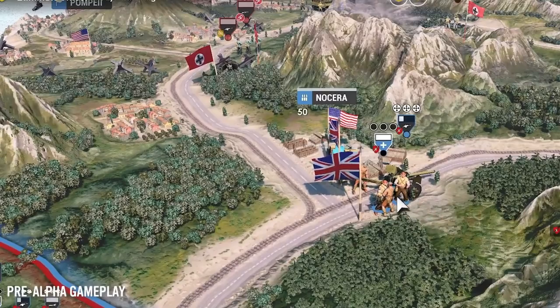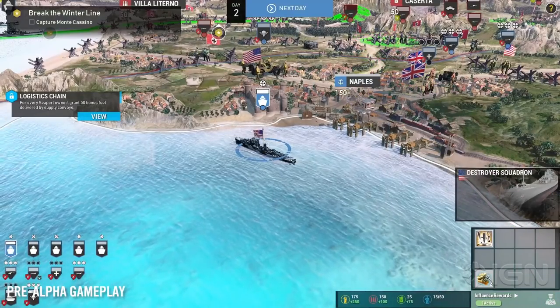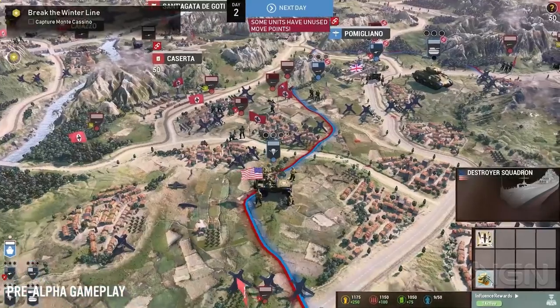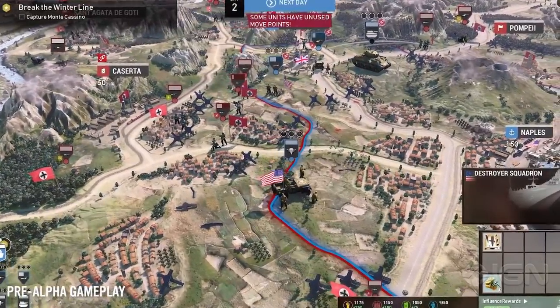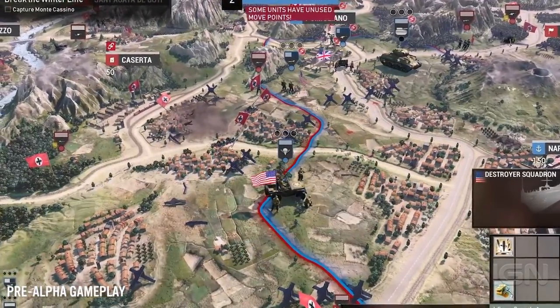There are lots of other ways in which campaign map actions affect the classic Company of Heroes missions players love. For instance, if you have a U.S. Naval Destroyer Squadron within range of your mission, you can call in Naval Gunfire Support. However, that's only if you haven't used your U.S. Naval Destroyer to recently soften up the enemy on the campaign map. What's more, if you bomb a mission space before starting, you'll see the results when you send in your troops.